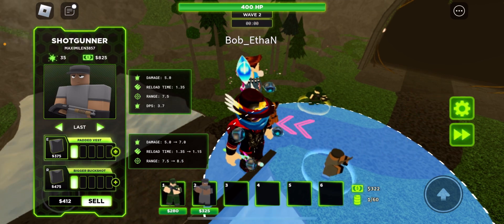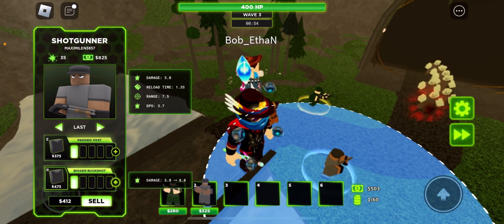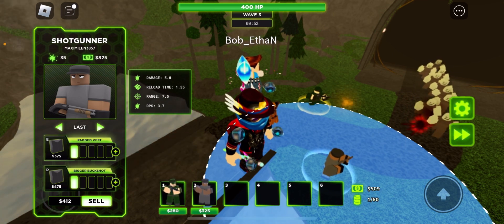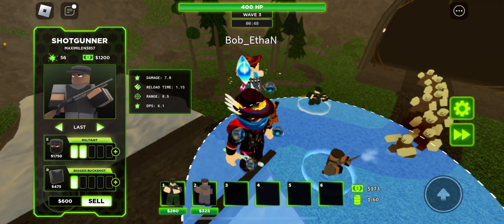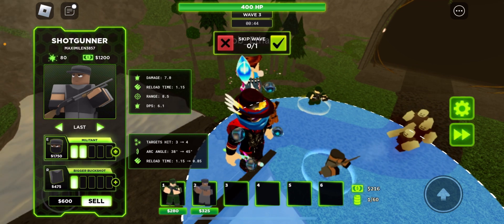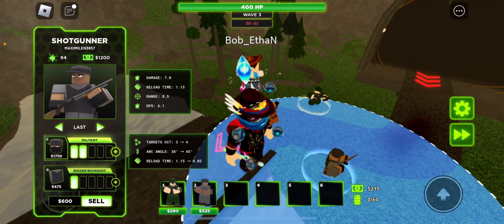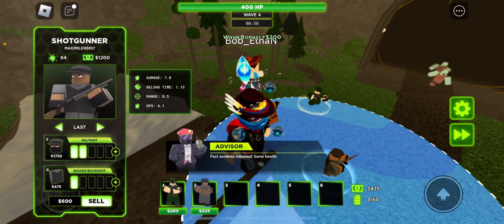So we can either get damage, reload time, and range — or just damage. Okay, so this guy has three paths. I think this upgrade's better value. Alright, laser sight. So the top path gets more target hits, better arc angle, and better reload time. I have to get top path for hidden detection, so I'm gonna save up for that right now.